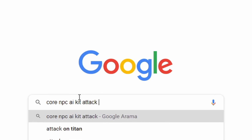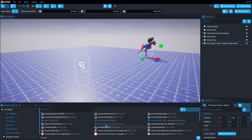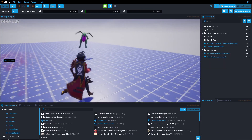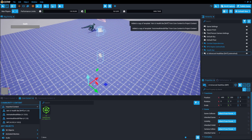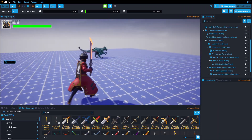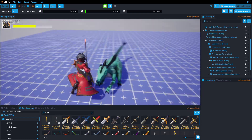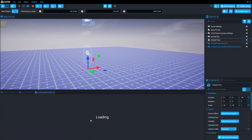I did some research to use the NPC AI Kit because I'm using it for the first time. After understanding its logic, I added a monster to my scene, and the monster can attack me — it works very well. I also needed a health bar to see the player's health. I found one from community content, added it, and it directly connected with the player. It also changes color as health decreases.